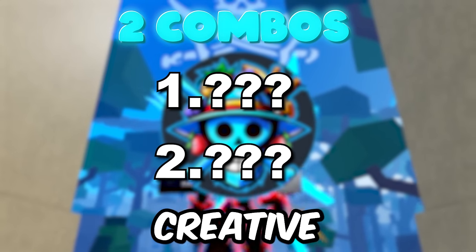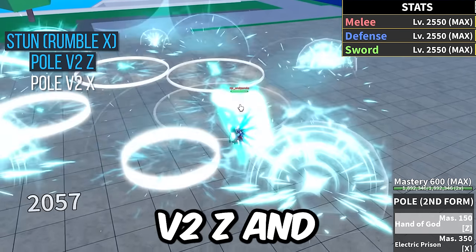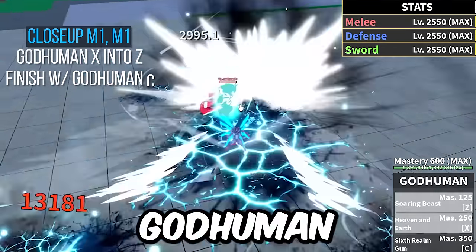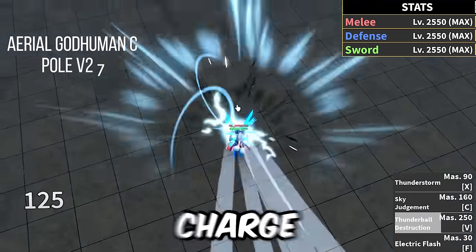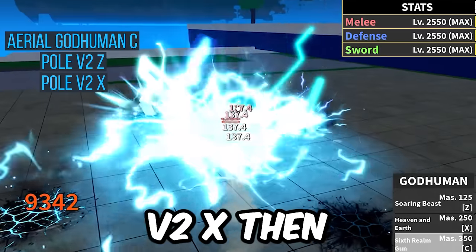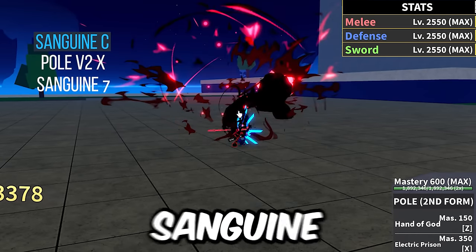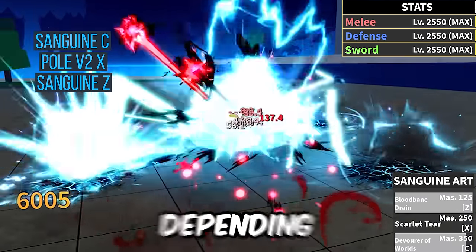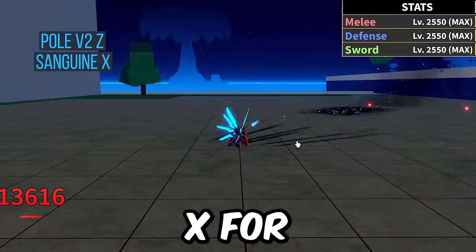Here are a few combos if you're not feeling creative. I have two God Human combos. The first starts with a stun move — we use Rumble X here — into Pole V2Z, then Pole V2X, close-up M1 twice, God Human X, God Human Z, God Human C for the kill. An alternate: start in the air and aerial charge God Human C into Pole V2Z immediately into Pole V2X, then God Human X into God Human Z for the kill. For Sanguine, if you snipe them with Sanguine C, they're in range for Pole V2X — use that, then Sanguine Z, which might burn their instinct — then Pole V2Z, then Sanguine X for the finisher.